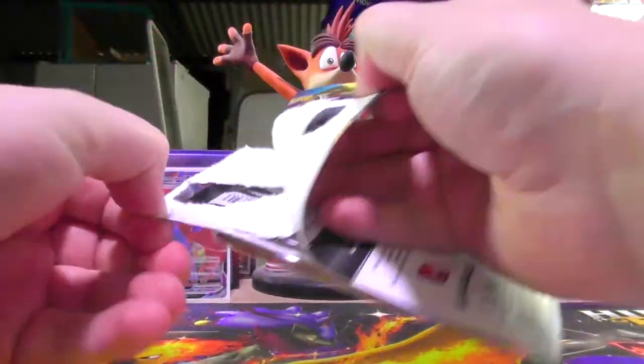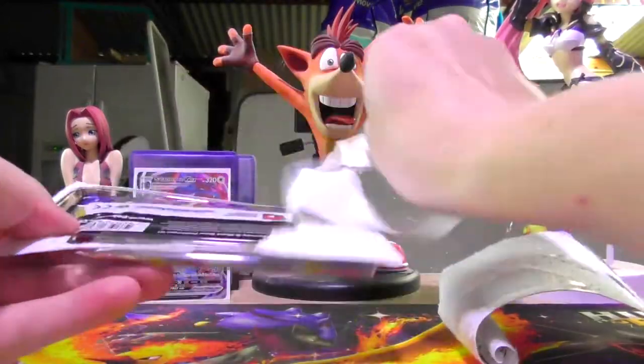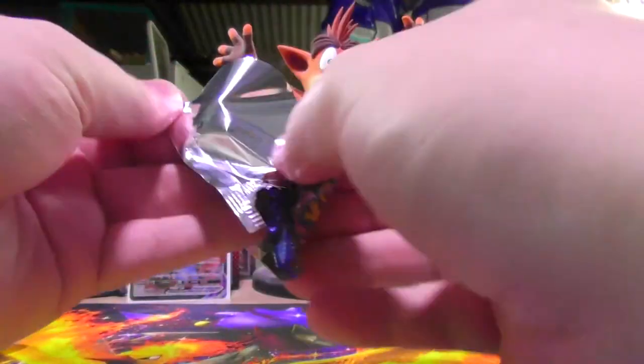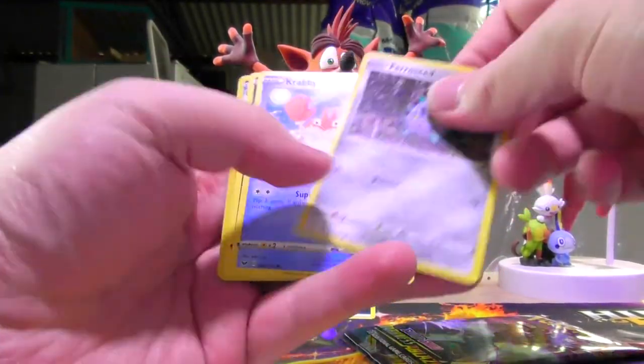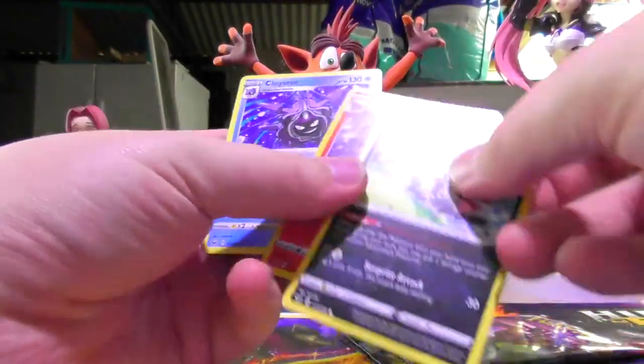All right, here we go. Sword and Shield pack. Darkness energy, Pokekid Energy Search, Team Yell Grunt, Rhyhorn, Rosalia, Ferrisseer, Krabby, Zigzagoon Galarian Version, Hollow Ninetales, and Cloyster.